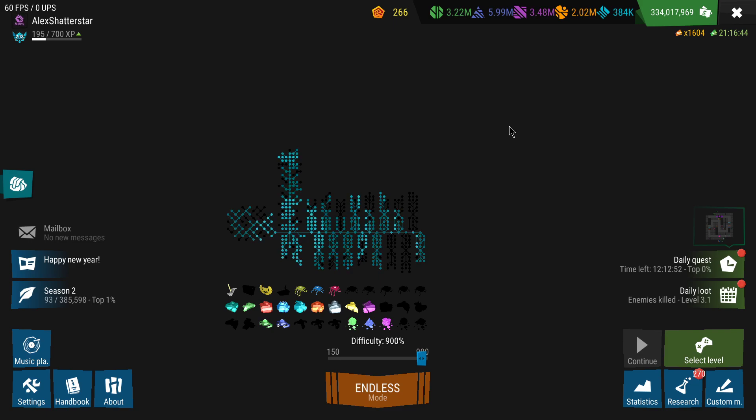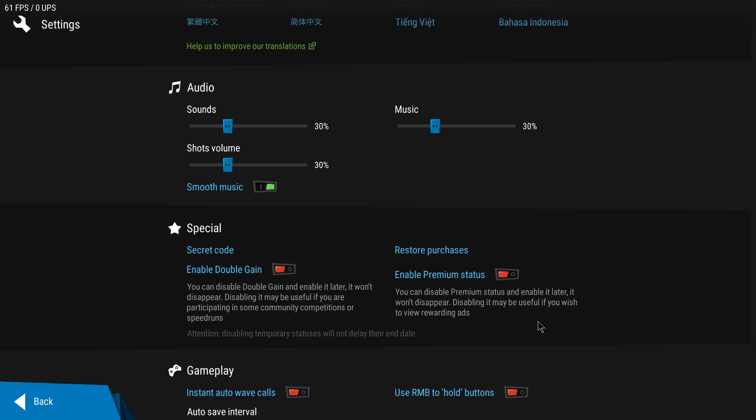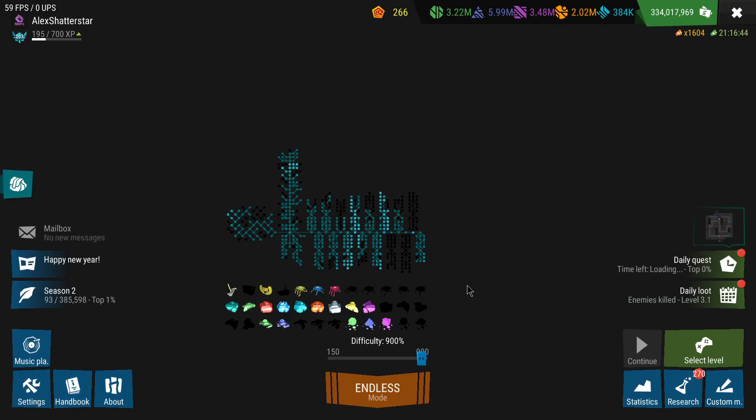Hi everyone, welcome back to Infinito 2. Welcome to episode 28 of the new updated series where I'm going to show you progress on a new account starting from zero and going all the way to max endless, without using double gain, without using premium, without watching ads or using any additional help or tool to progress more quickly or to get more items. I will also share the best tips and ways to progress as efficiently and quickly as possible.